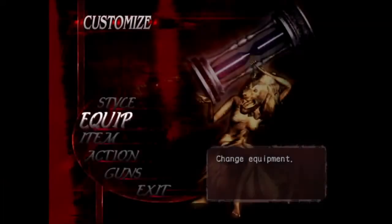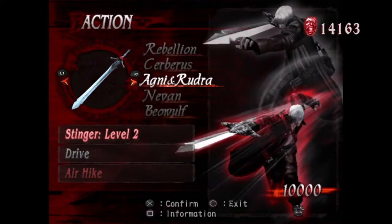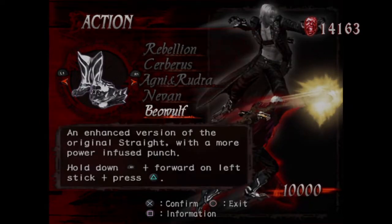So this is one of the few times I switch weapons — switching to Beowulf here. What does Beowulf give you? Remember his moveset? Punches and kicks. Remember his moveset from DMC4? Think that, but with not as many moves.